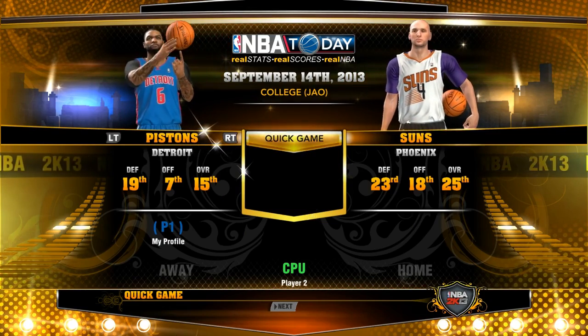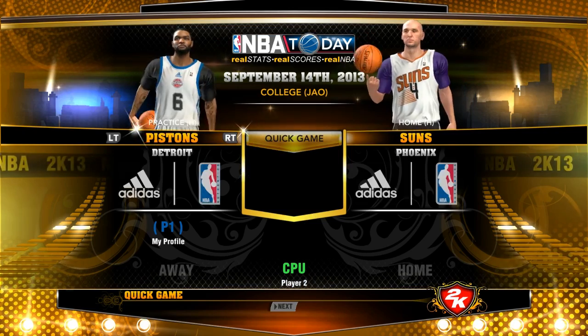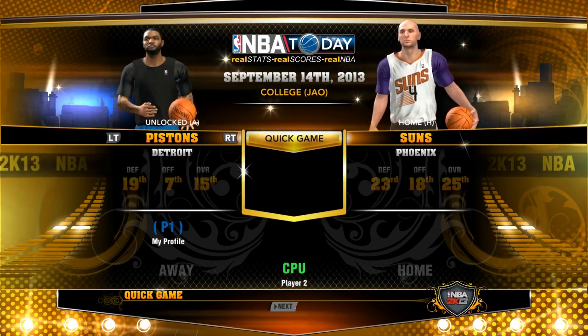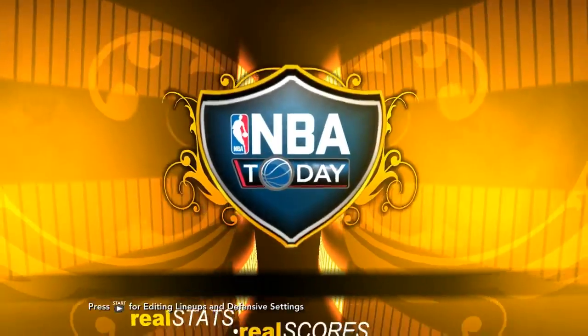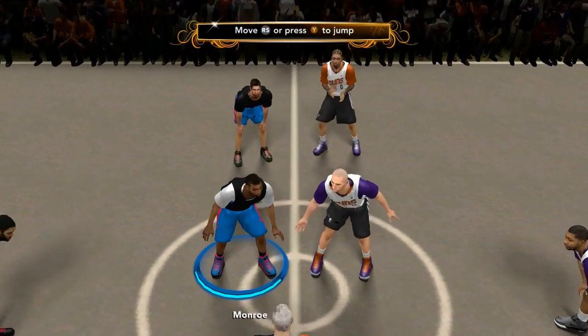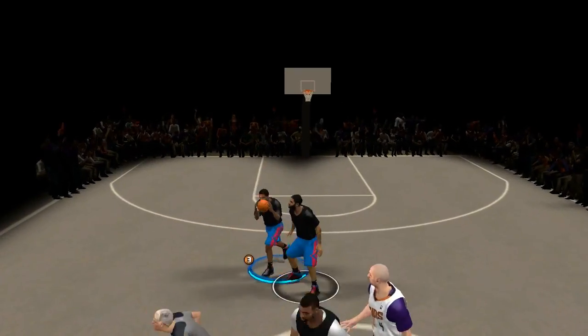Other than these street uniforms — these are the uniforms with a regular top and practice shorts — we have the practice uniforms themselves, and then these casual ones, I guess might be another way to put it. It's just a blank top and some brand name shorts. I think these are Nike shorts, which were created also by Razor.